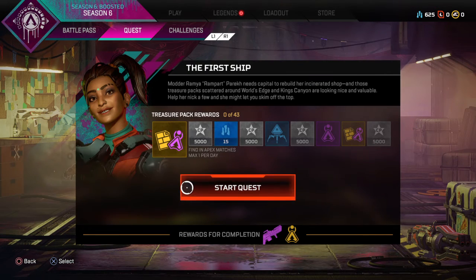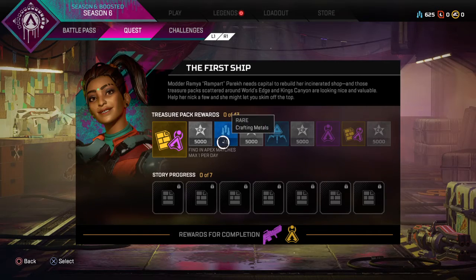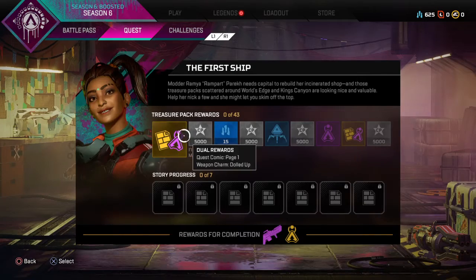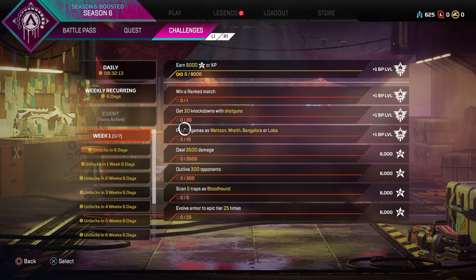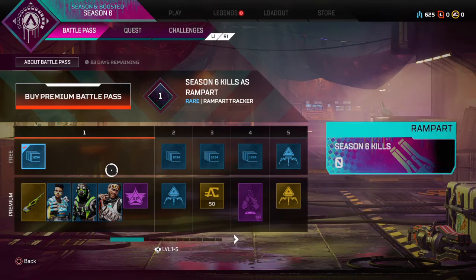Alright, for the weekly challenges this week: play 10 games as Watson, Wraith, Bangalore, or Loba; 30 knockdowns with shotguns; win a ranked match; deal 3,500 damage; outlive 300 opponents; scan 5 traps as Bloodhound; and evolve armor to epic tier 25 times. That is going to take quite a while. Hopefully I can get quite a few of those challenges done.